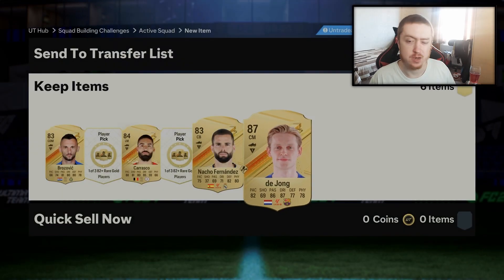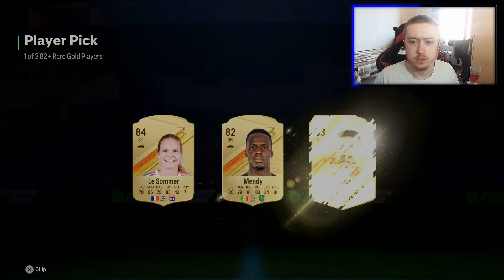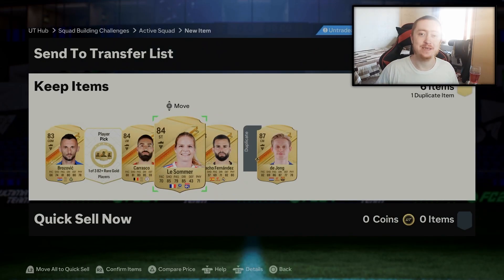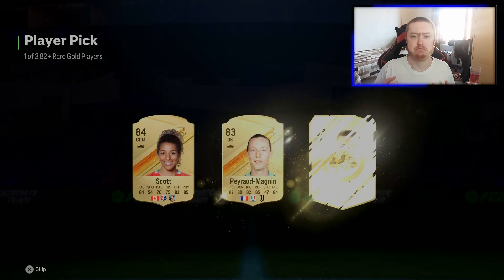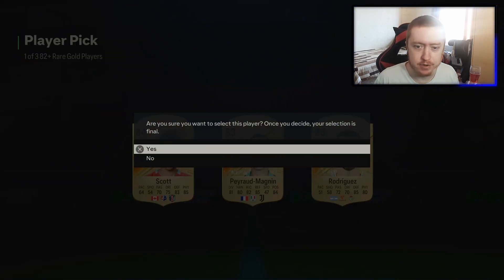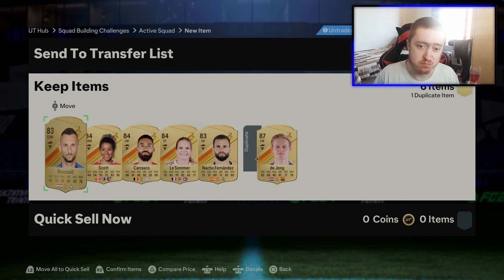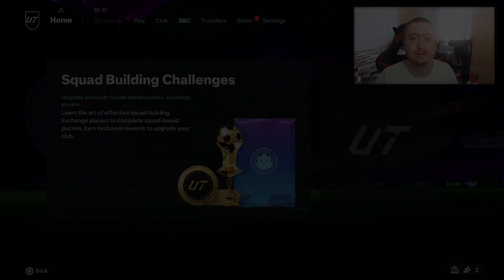We've got an 87 here — nice! I'm not going to do any more though. An 84, and the last one — can we get a Team of the Season please? No. Well, there you have it — that's going to be 35 82-plus rare gold player picks. Make sure to drop the video a like and I'll be back real soon.